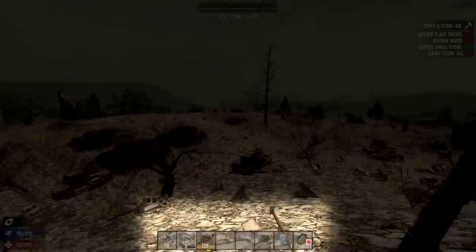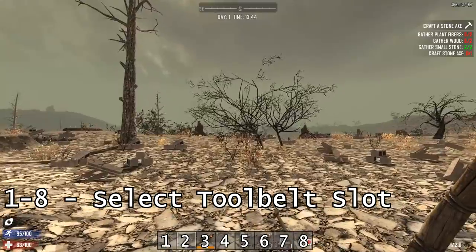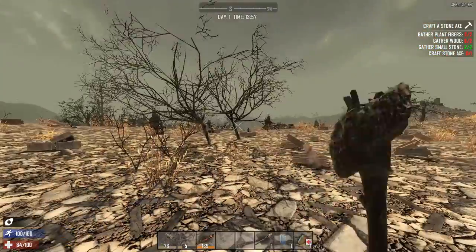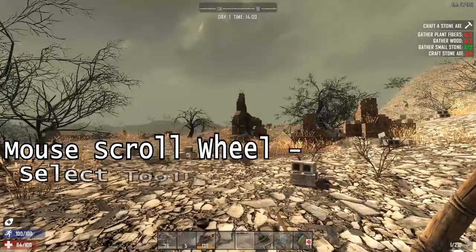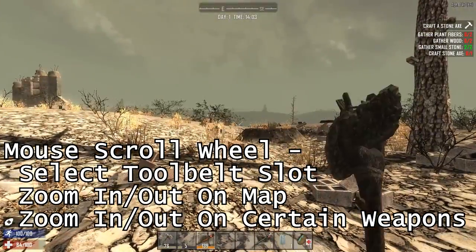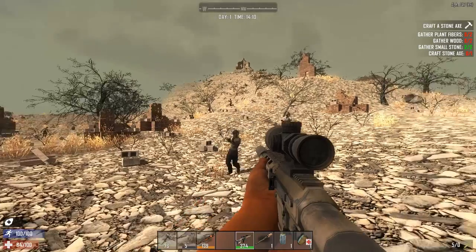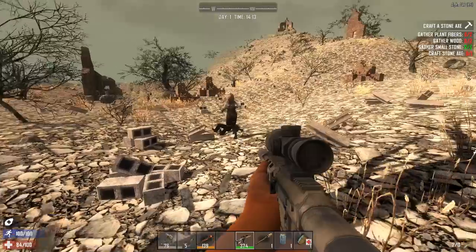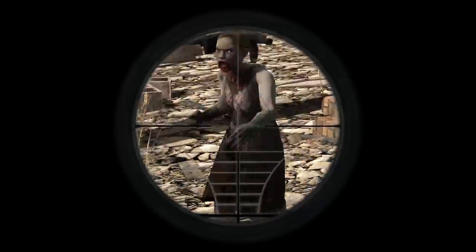The tool belt: if you look in the bottom center of the screen, that is the tool belt. Starting from the left is number one on the keyboard through number eight. If you're not in the map or user interface and not zoomed in with a gun, the scroll wheel just scrolls between all the items on your tool belt. If you have your map open, scroll wheel zooms in and out. If you have a scoped weapon like a sniper rifle, scroll wheel will zoom in and out as well.